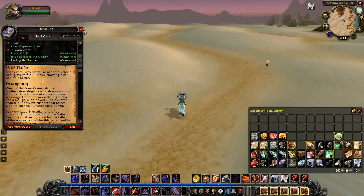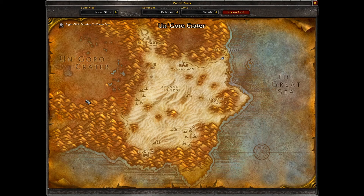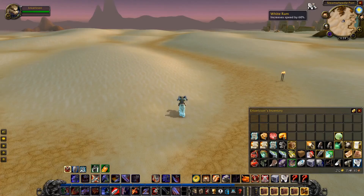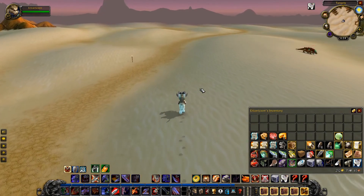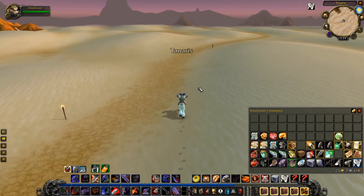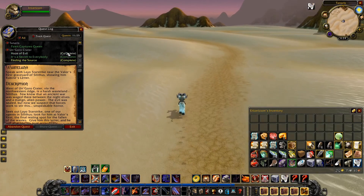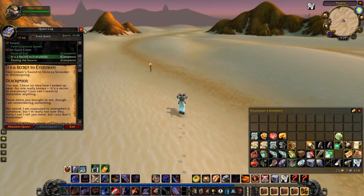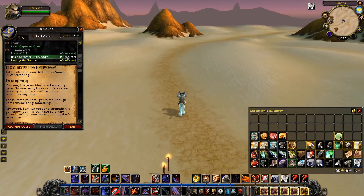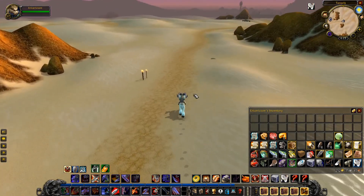Now we need to go to Un'Goro Crater. We also need to go to the very bottom — it's probably still quicker to take the flight path and then run all the way down. We're going to complete that quest there. We'll probably get a few more quests to return to Gadgetzan or Un'Goro. We need to take the sword to Winterspring and then presumably take it back. We'll complete that quest and then come back to Un'Goro to capture the queen head later. We're just going to be stopping by Un'Goro Crater today to turn in the one or two quests at Marshall's Refuge.